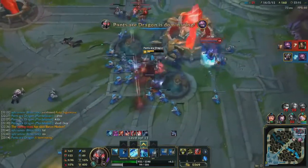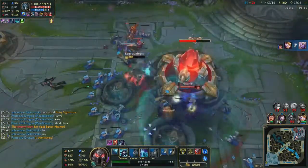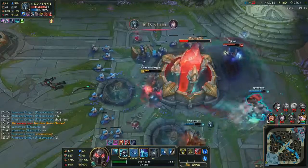You can also build Rylai's — it's like combining the best of both worlds, and it's nice to have. You can get it before Sterak's Gage if you want to. Then Spirit Visage, because cooldown reduction is nice and you heal a lot. Or if there's a lot of physical damage, pick something like Randuin's. Anyways, thanks for watching this video — I hope you guys enjoyed it and I'll see you guys next time.